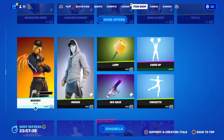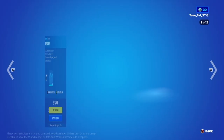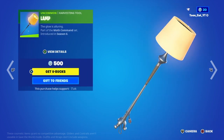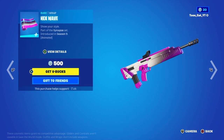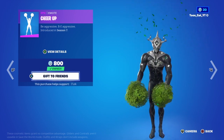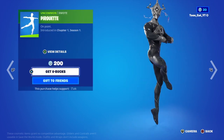And then we got the OG default still here. Mystified with the Skeletal Wings. Marius is back. The Lamp Pickaxe, the Hex Wave Wrap, and the Chew Wrap emote.